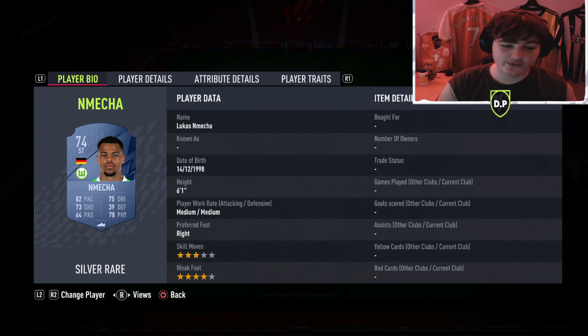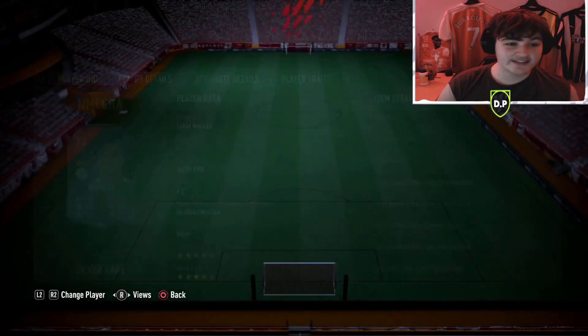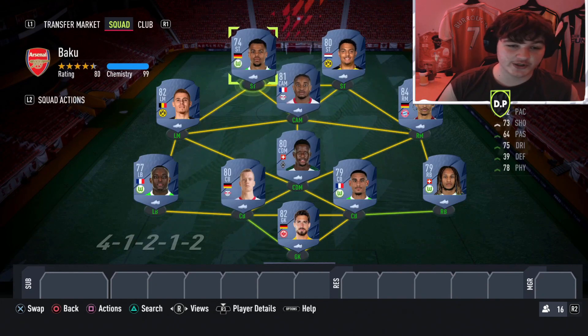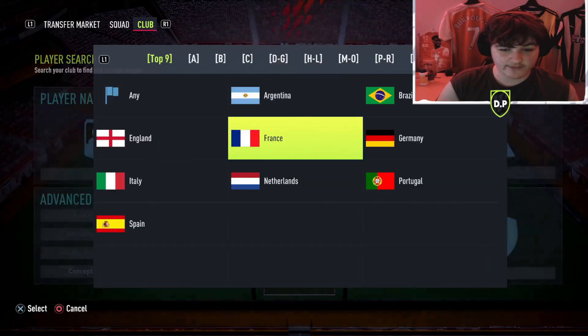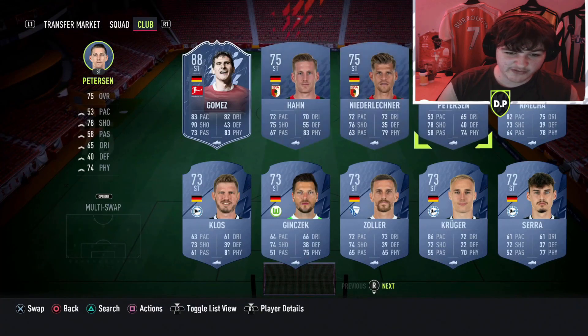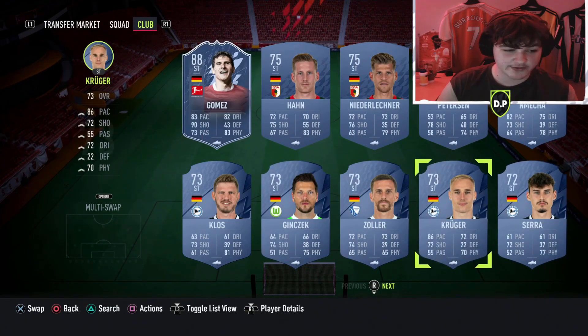Starting at left striker - I know you guys might ask why I'm using a silver card. He's six foot one, three-star skill moves, four-star weak foot, good pace, solid shooting, decent dribbling, and nice physical. The reason is simply because you need to score with German players, and he is literally one of the only German strikers available. If you look at German strikers in the Bundesliga it's very limited - he's the best one, with Niederleckner and others being far inferior in pace or agility.